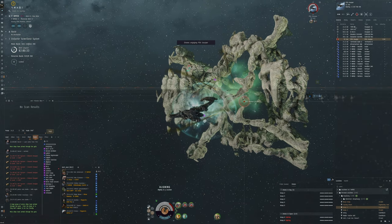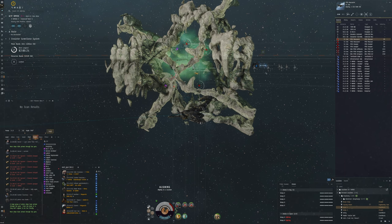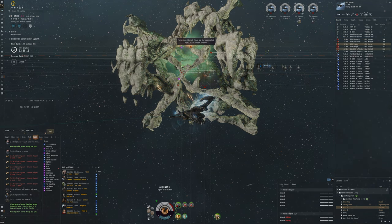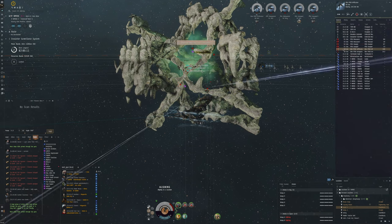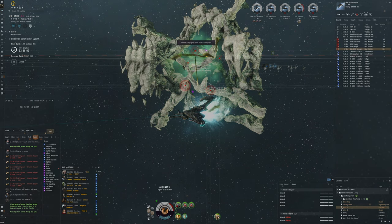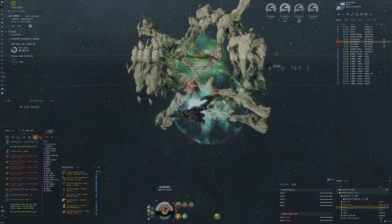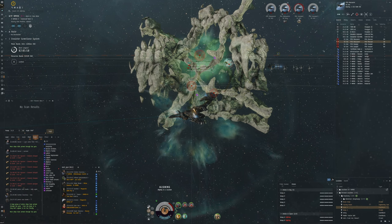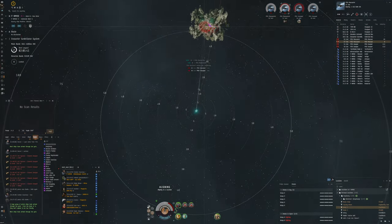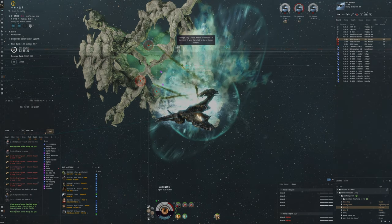We go so slowly it doesn't really matter that we're moving all the time. We just need to keep inside our drone control range, which is about 83 kilometers. As long as we're in drone control range, we can assign them to frigates and complete the site. I should make more tactical bookmarks — one on each edge of the system so we're always going back and forth, maintaining alignment without drifting too far away.